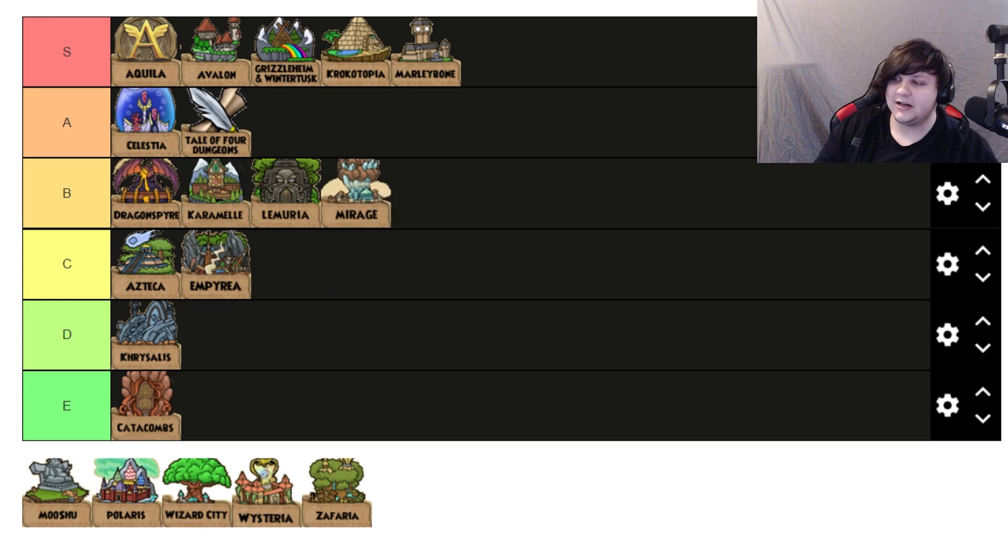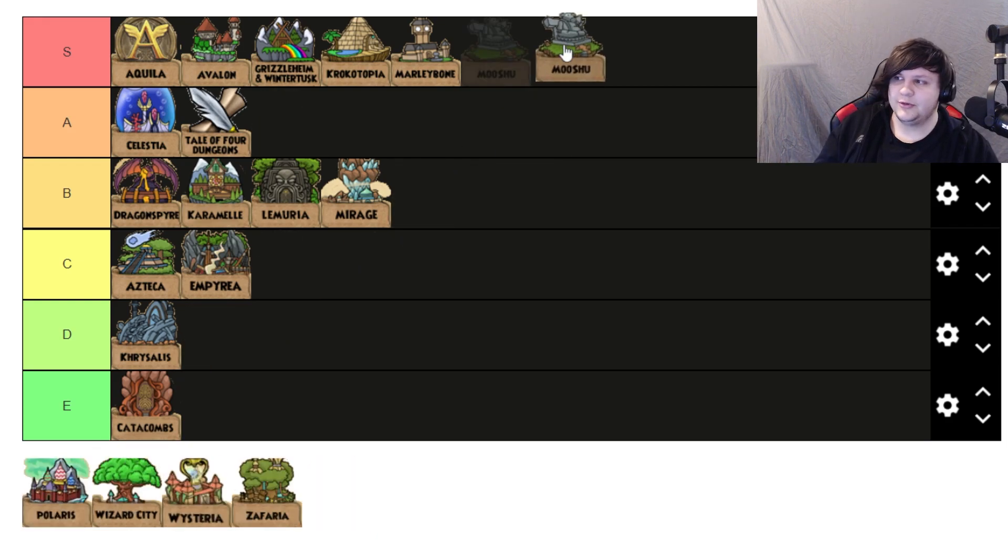Mirage I'm a bit iffy on — I'm going to put it into B tier. It's a really good soundtrack and it's unique and interesting, but Caravan isn't exactly my favorite hub theme. It's good though, just not my top pick.